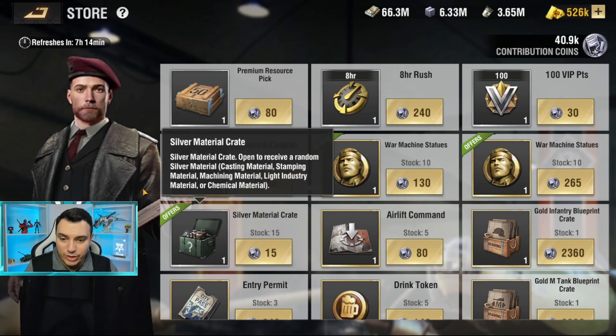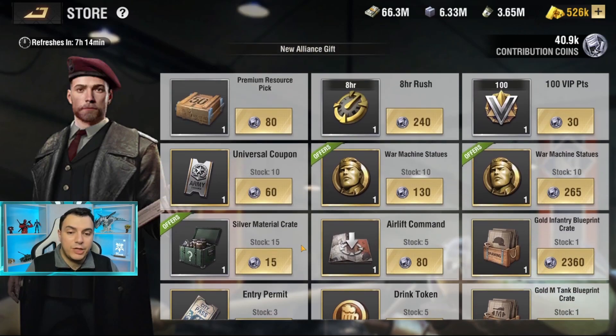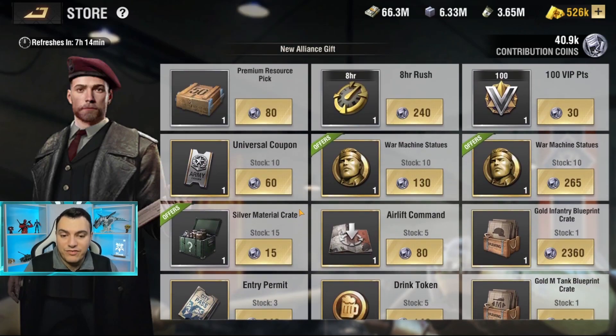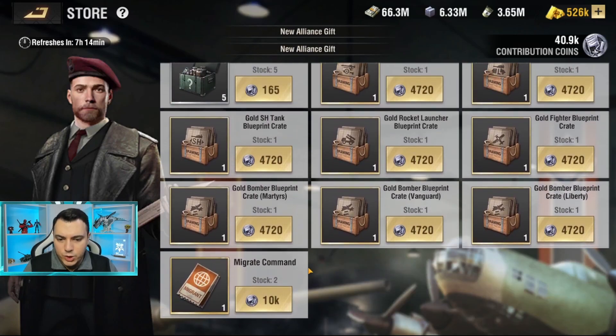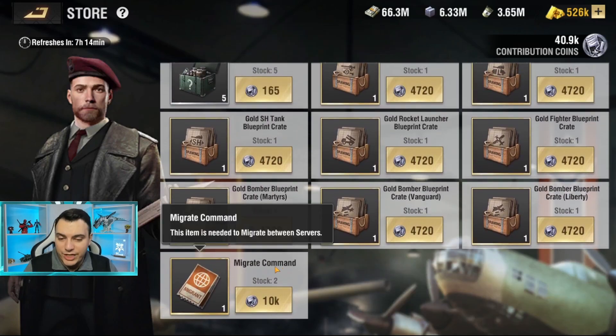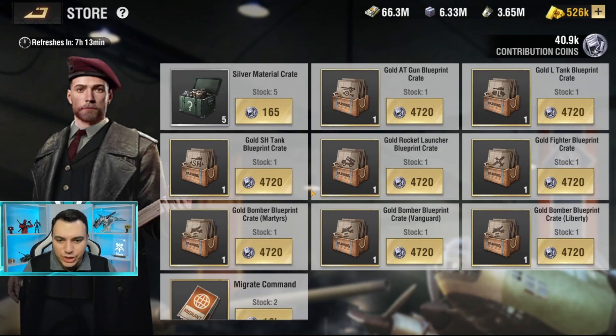The second thing I'd highly recommend is silver material crates. You'll need tons of these to craft gold-plus and gold-plus-plus parts, which require massive amounts of materials, so these crates help a lot. Third, I'd spend coins on VIP points. Some players also go for migration commands, which is one of the main ways for free-to-play players to get migration commands and move to another server without spending money.